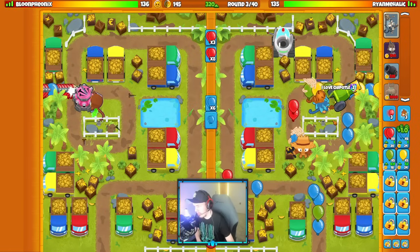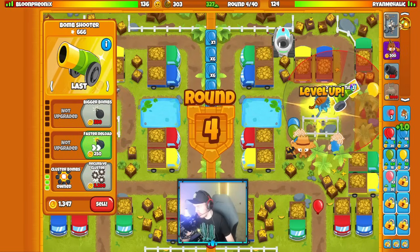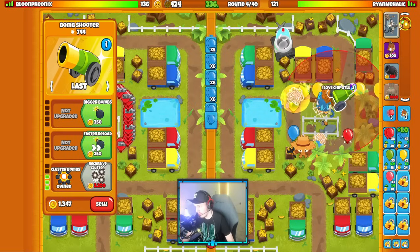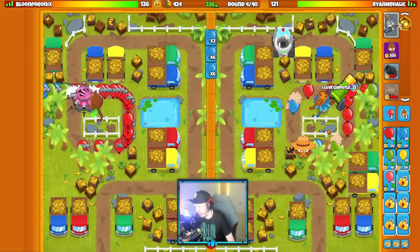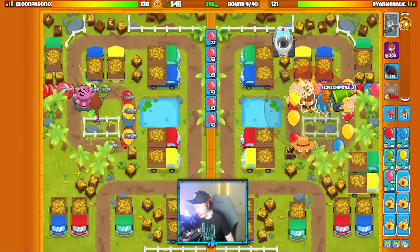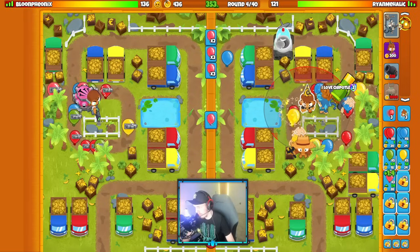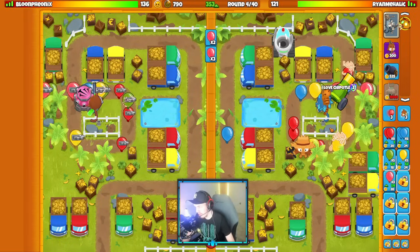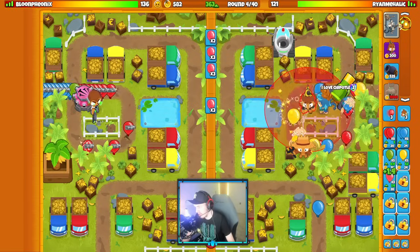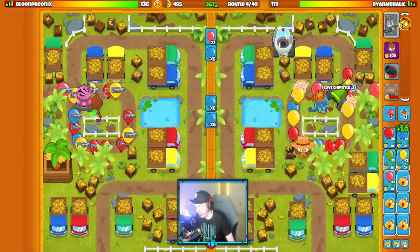What's my plan early game? Well, we should send blue balloons first of all. Cluster Bomb start obviously — Cluster Bomb would be good for round 11 and round 13. For Camo Detection, I could go for a Camo Village, or I could go for a Shimmer. Shimmer's cheaper and takes up less space, so I think we'll do Shimmer right around here. I could cross-path the Shimmer with a wall of fire, and that might help defend ceramics — we could try a Wall of Fire Shimmer for round 13.